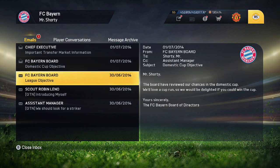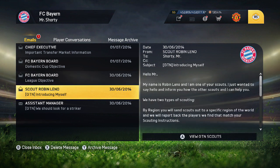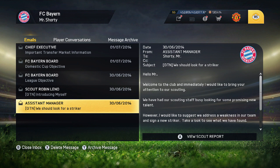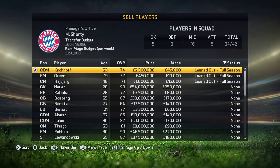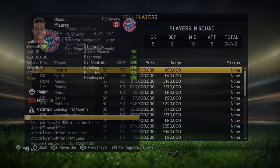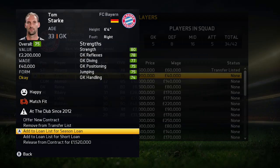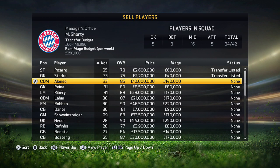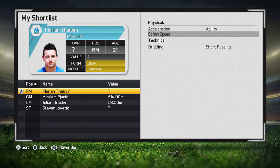We've got a few emails here. Our domestic cup objective is to win the cup, our league objective is to win the league title, and our assistant manager says we should look for a striker. We're going to have to win every piece of silverware to satisfy the board. I'm going to sell two players — a 35-year-old striker and a 33-year-old goalkeeper who won't be doing much for us this season.